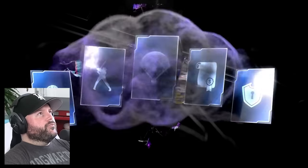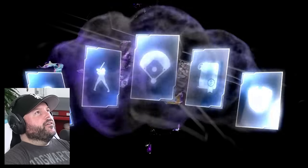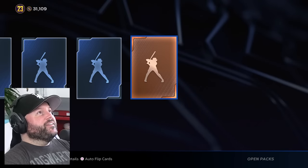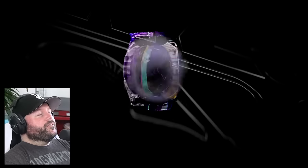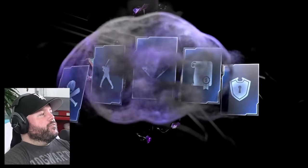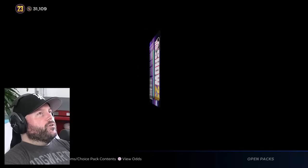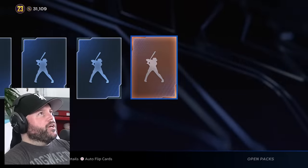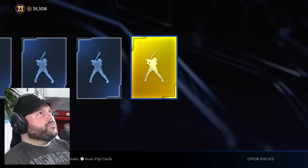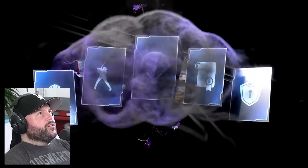Even a gold would be nice compared to the garbage I've been pulling in the last 120 packs. Got 180 left. Gold — I love Nestor. Nestor is the best, a very cool character. I like how he rides the subway. Gold — I have McKenzie too. He's pretty darn good.